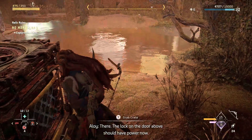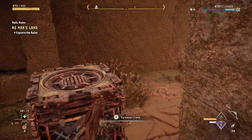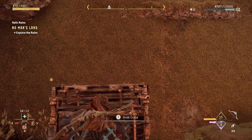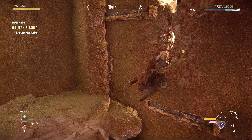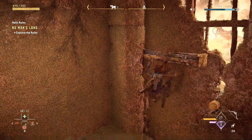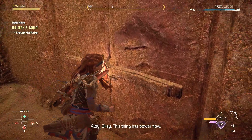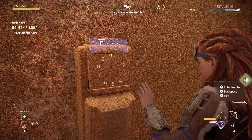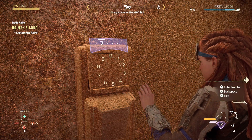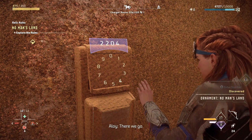There. The lock on the door above should have power now. Okay, this thing has power now. There we go.